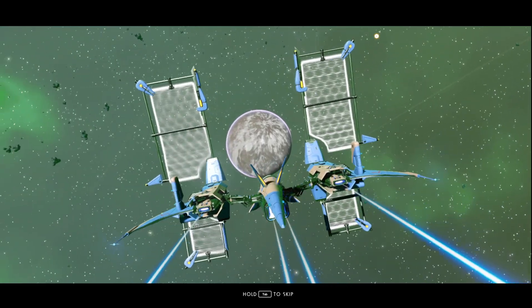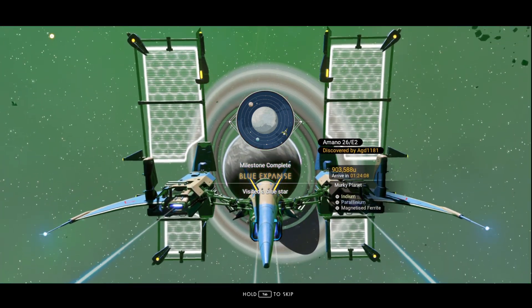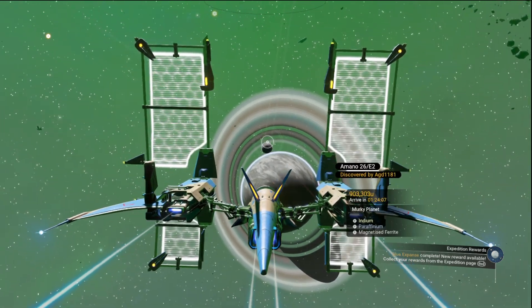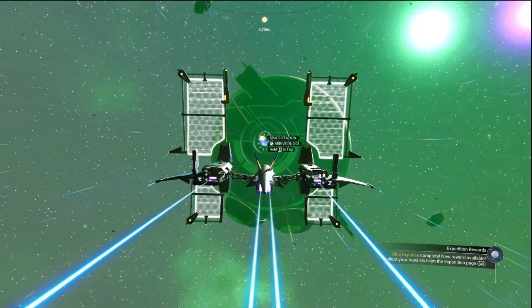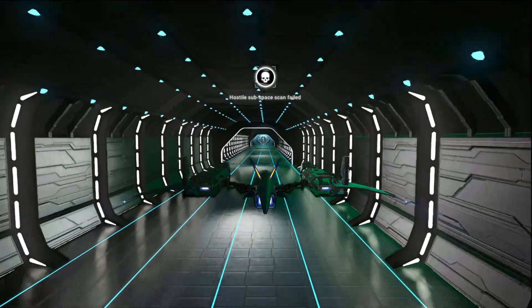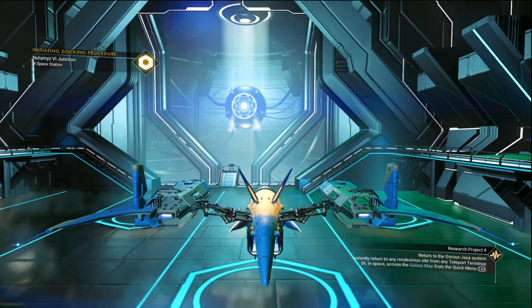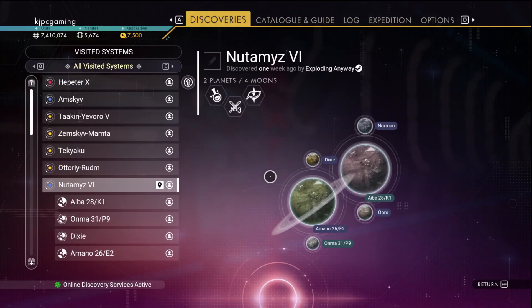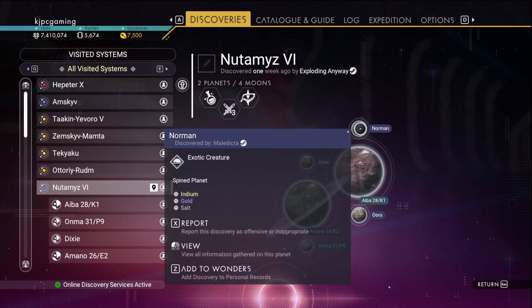Expedition Progress Travel. That's interesting. That is a desert. That's a murky planet. I saw paraffinium or something. It's also a dangerous system, apparently. Desert, desert, desert, gamma, hot. There we go - we'll go there to Norman. Norman sounds like a good place to go.